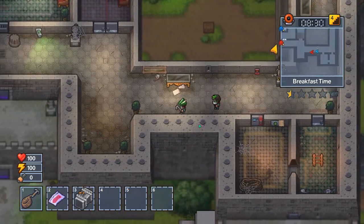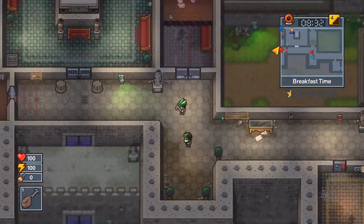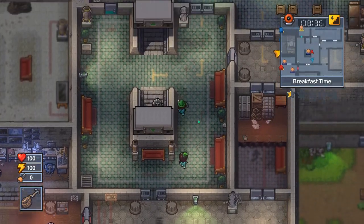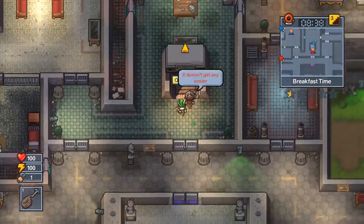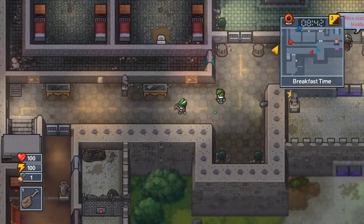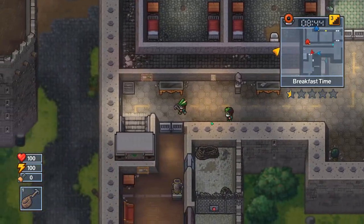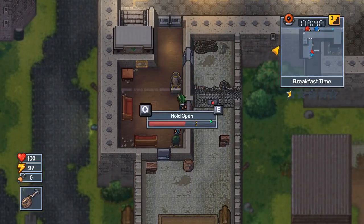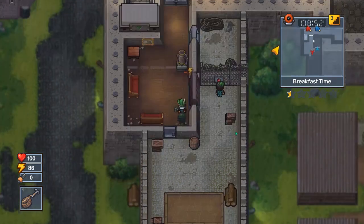Now why do you need the catapult counterweight? The truth is, you're going to be building yourself a catapult. You're going to be needing a lot of resources for this, but as long as you look around in the prisoner desks, maybe even the guard desks — I think you can buy brackets from the shops. As long as you get all these items together, you can build yourself a catapult, and while Frederick is building the catapult mostly, I am going to be talking about those items that we need.